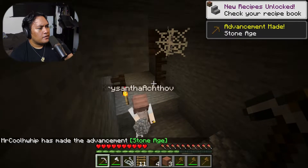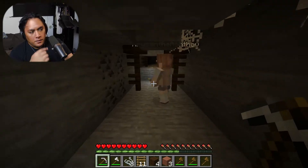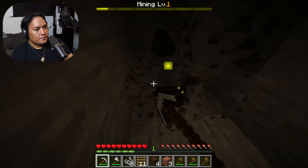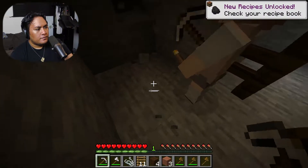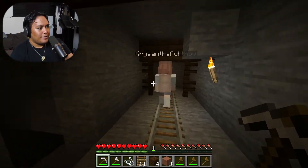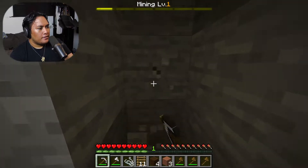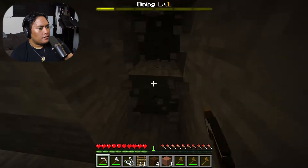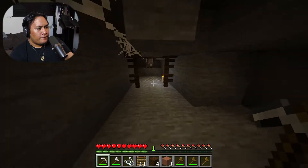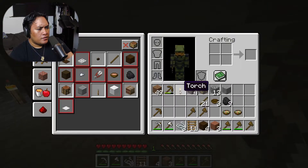Sometimes they hide multiple blocks together but I guess not this time. I hear a lot of noises and those noises do not sound friendly. There's some coal over here - coal is always good. I don't know if we got anything hidden around here - I kind of want to go find those noises. Did you guys go down the mine shaft? I cannot make any torches right now.